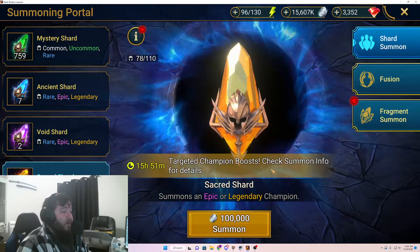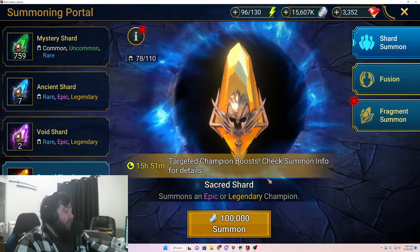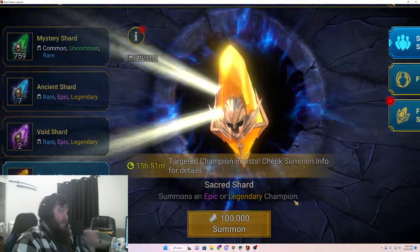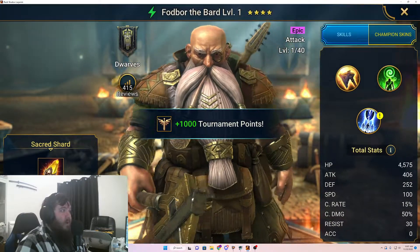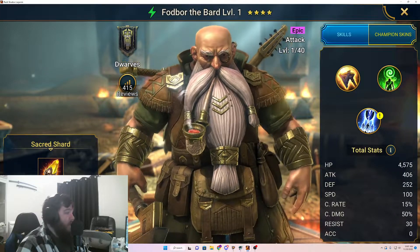So let's hope we get something good and we'll go from there. Here we go, let's pull. Shard number 1. See legendary — okay, it's an epic. Alright, it's a Fog War. That's okay, that's not terrible. We need more faction guardians, so we'll take it.